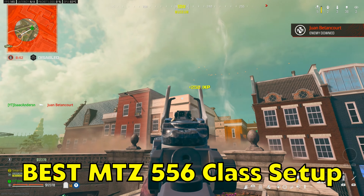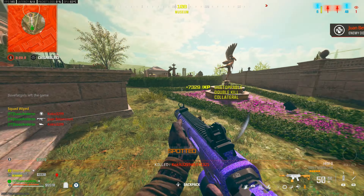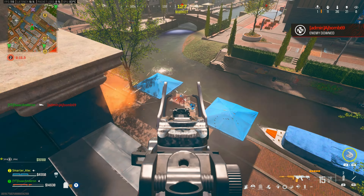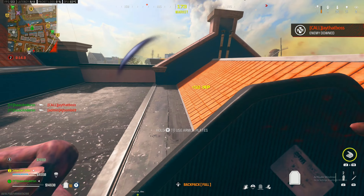I dropped 40 kills using the best MTZ-556 class setup, so in today's video I'm going to break down every single attachment that I was running to give the MTZ-556 absolutely zero recoil.